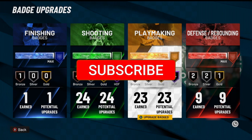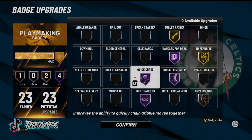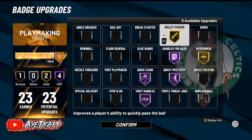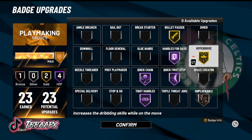I get 23 playmaking badges on this build — that's the reason why I made a new guard build. So: Quick Chain on Hall of Fame, you already know what this badge does. Quick First Step on Hall of Fame, you know what time it is with that badge too. Handles for Days on Hall of Fame. Bullet Pass on Gold — I used to run Hall of Fame but I can lower that and still pass fast.